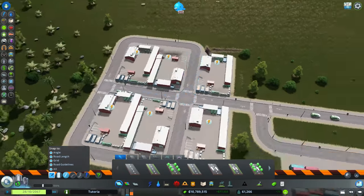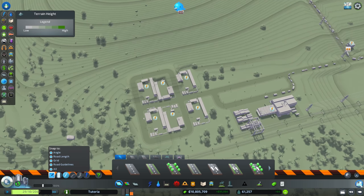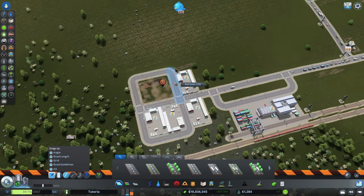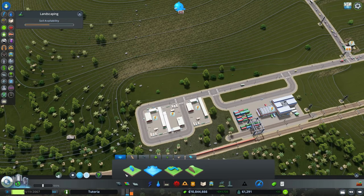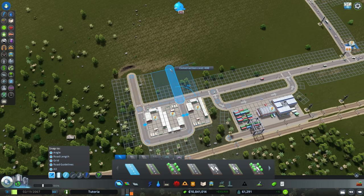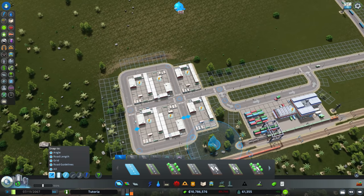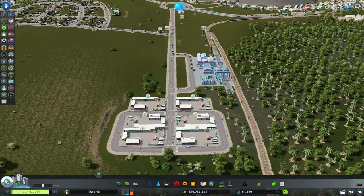We'll place some recycling centers here and make a kind of garbage campus. We've also got buses left over from the cheese district — we can replace that with a biofuel bus depot. This is another example of where leveling the terrain makes a ton of sense. Always look at your terrain before placing buildings like this — you will regret it if you don't. But you'll never regret your buildings looking nice.